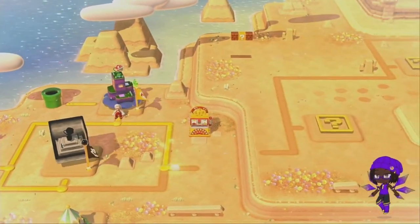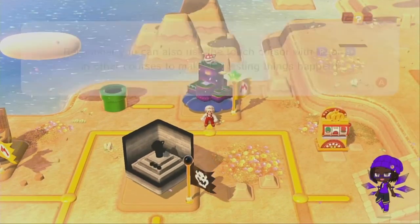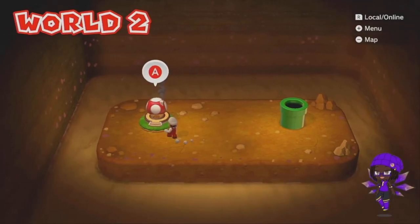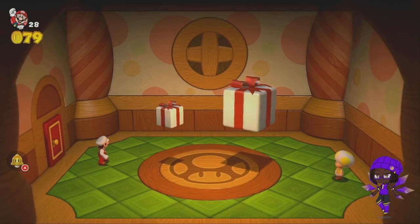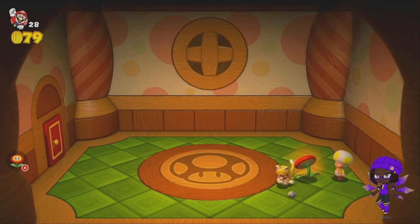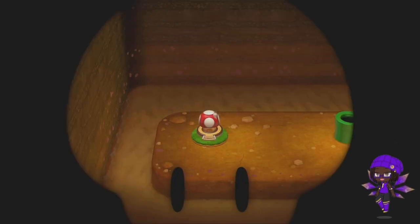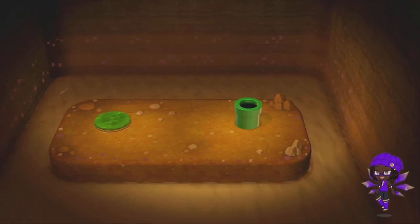Oh, a random pipe! Should we go explore it? I think we should. Go down the random pipe. Oh, it's just a toad stage, that's fine. We're gonna go big. Hello! We're gonna leave you there. You got lucky this time, Toad — I decided not to scratch you, because I definitely could have, but I just didn't want to.